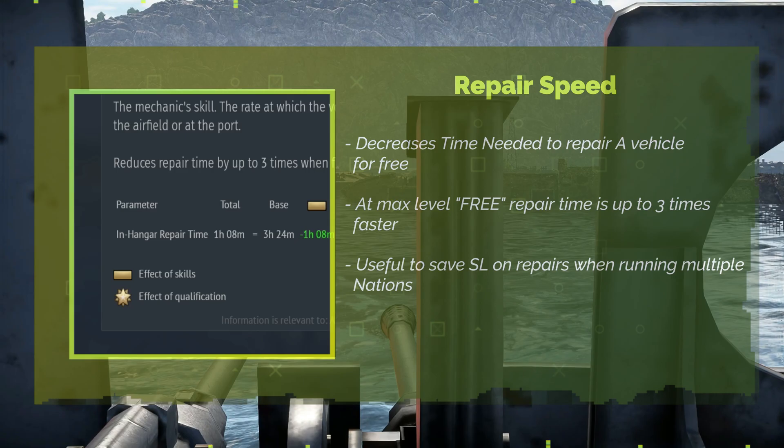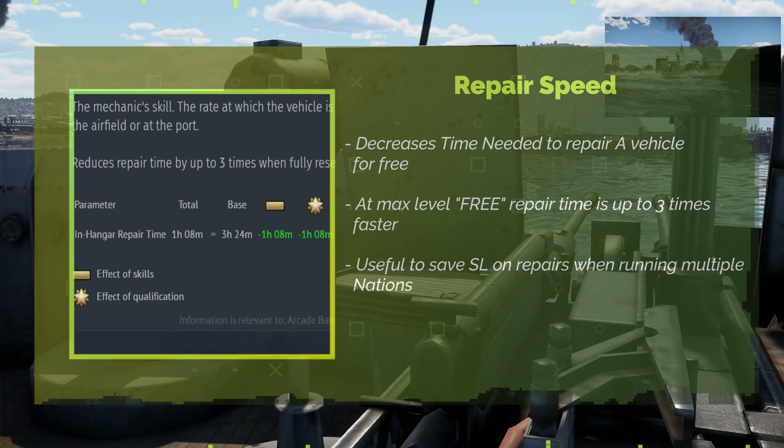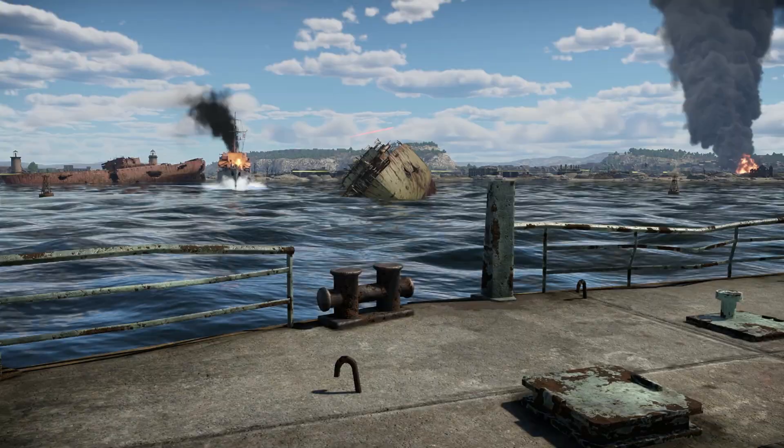Repair Speed affects the speed at which vehicles are repaired and can shorten repair time by up to three times when fully researched. For example, the base repair time of a Bf 109 F4 Trop in arcade battles is 7 hours and 50 minutes, while with max repair speed it is reduced to 2 hours and 36 minutes. This skill also affects the repair time of aircraft that have landed on a friendly airfield during a battle.